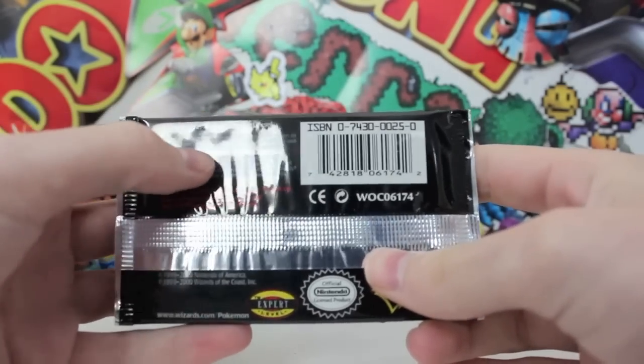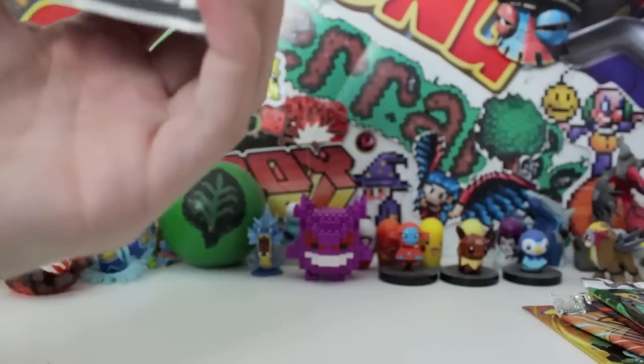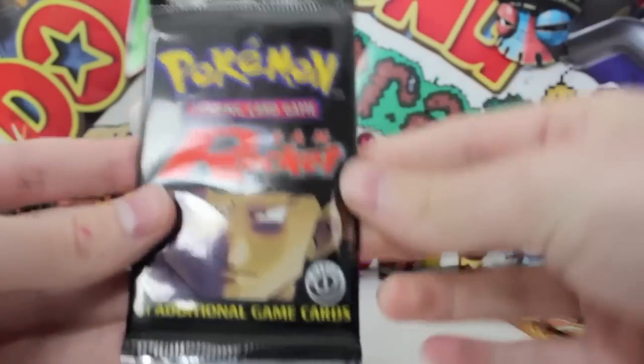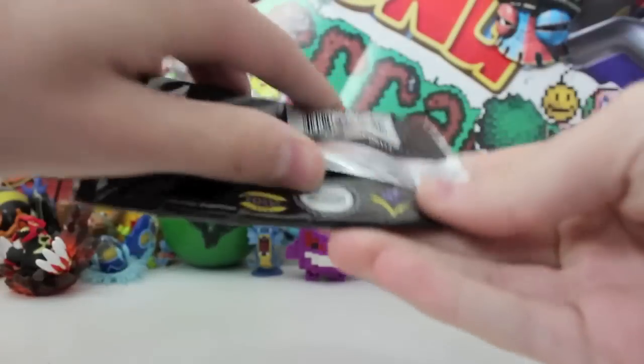We got Team Rocket is on the loose! Where have they gone? I don't know — they're on the loose though. So we'll open this one first and then we'll open FireRed LeafGreen very last. Let's do it — without further ado, we've hyped this up enough.